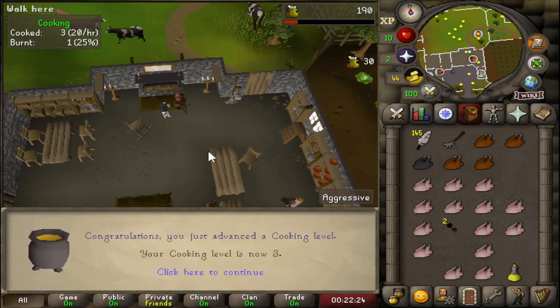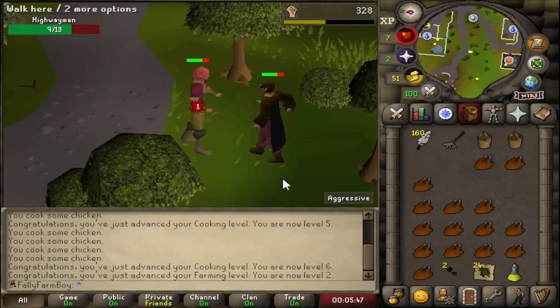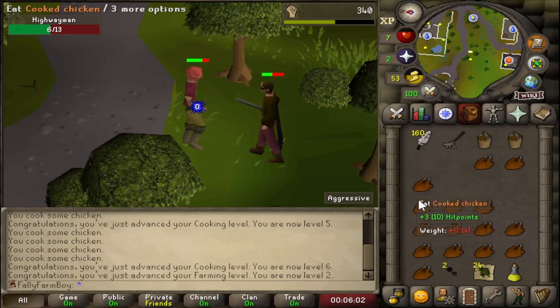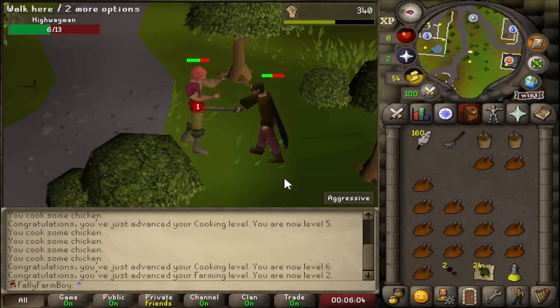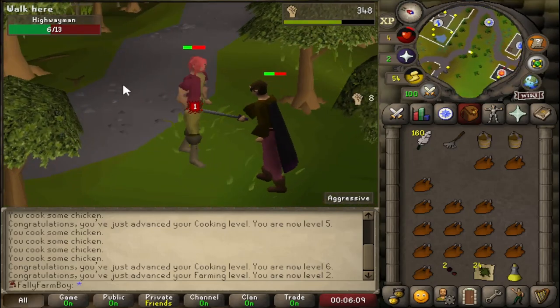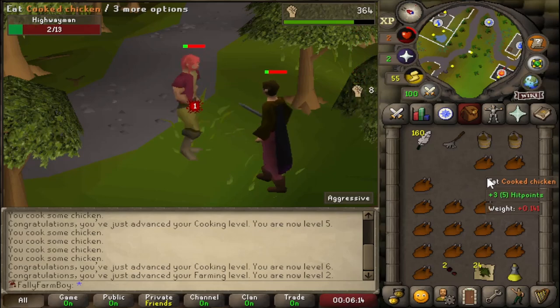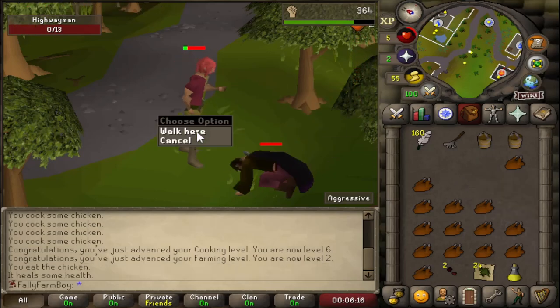First I'm going to cook some chickens - that's three cooking, two farming. Here is the hardest fight I have to deal with in the entire chunk - a level five highwayman - and what we want from this guy is the black cape. There are differences between the two: one with a hood and one without. The one without a hood drops the cloak, the one with a hood doesn't. I'm struggling quite badly here but luckily I have a lot of food - and there's my black cape!